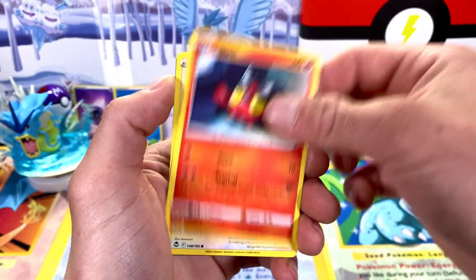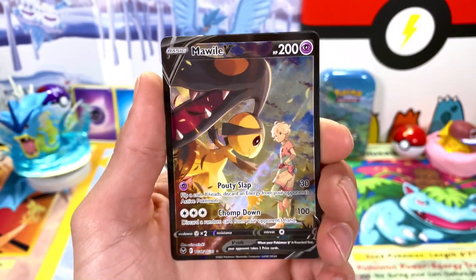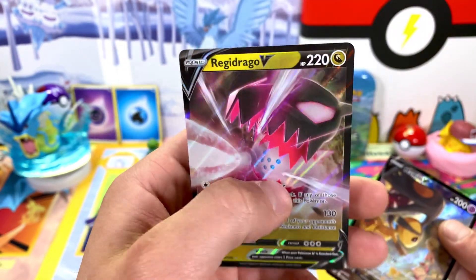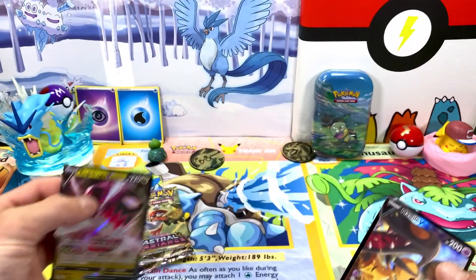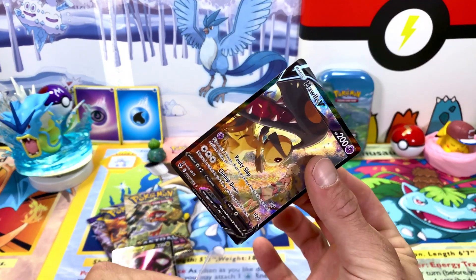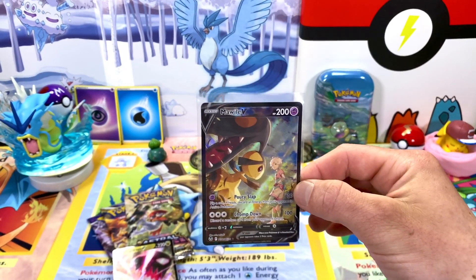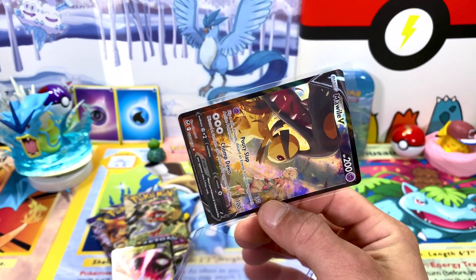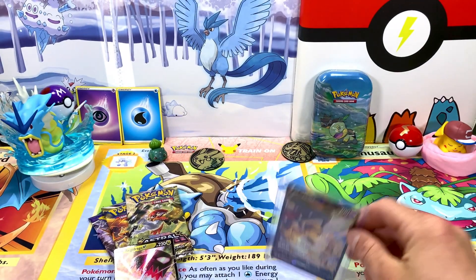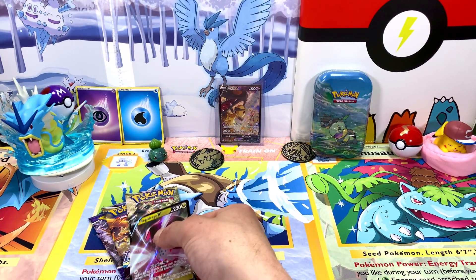Let me know in the comments what you think. Alright, look at that — we got the Mawwild full texture alternate art card. This thing is thick. And we got the Regidrago right there too. Oh my goodness, that is insane. The Mawwild full art card — it's heavy and it's got really awesome texture on it.